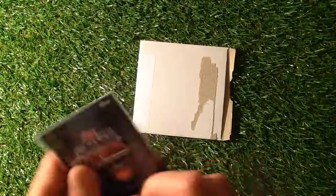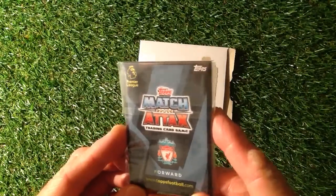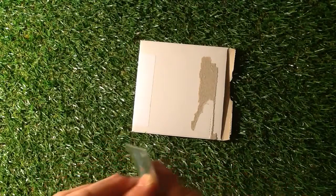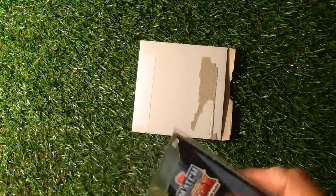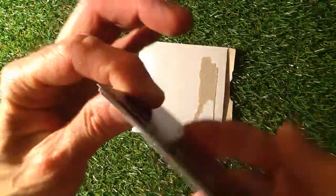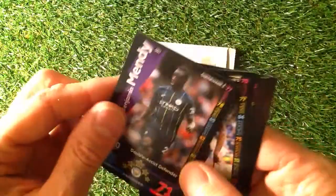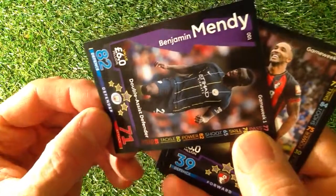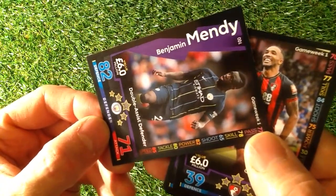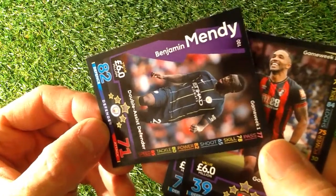So anyway, we've got Mendy on the front there and on the back, these cards just have a black design. They can be used in conjunction with the new Match Attack cards when they come out. Let's have a look at what the cards look like. So this is Week 1. Up the side there we have got Speed, Tackle, Power, Shoot, Skill and Pass.